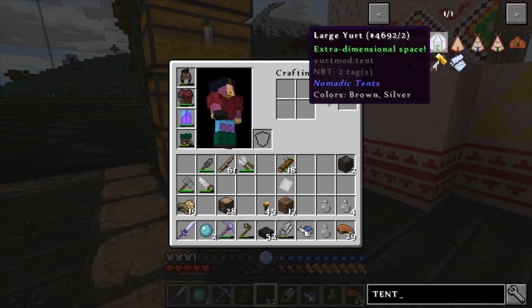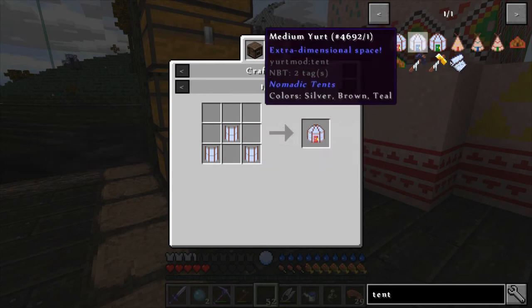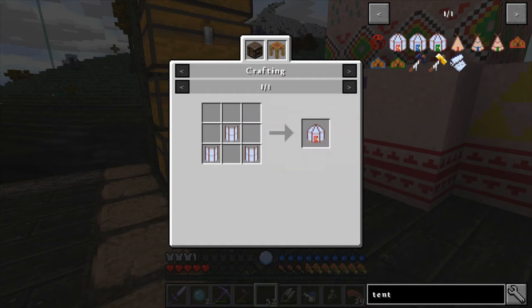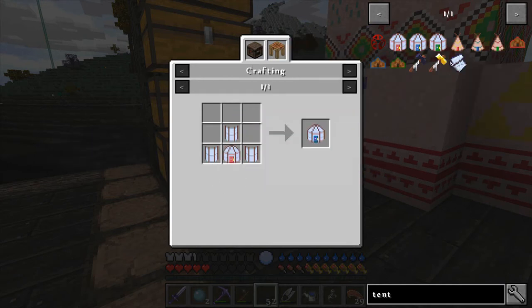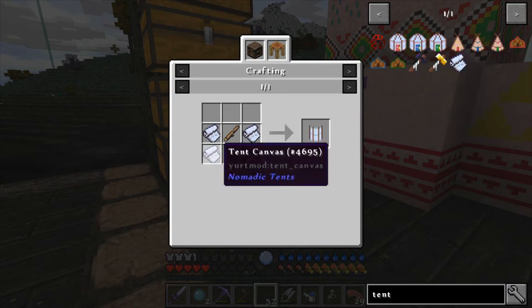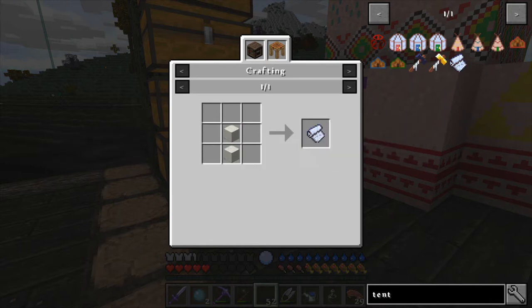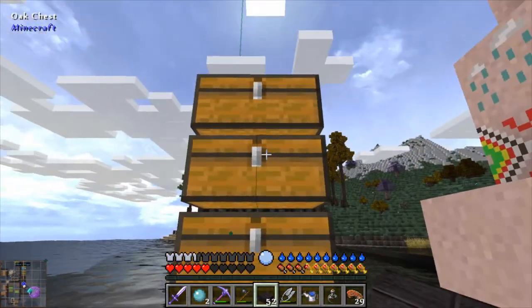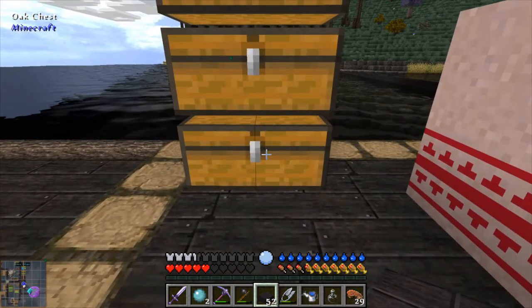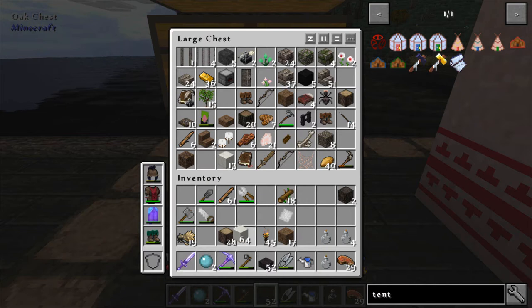The tent is made in tiers - to make the large you've got to make the medium, and to make the medium you've got to make the small. They all take three yurt wall sections plus the next tier up. So all in all we're going to need to make nine of these wall sections, and each wall section takes some tent canvas and a couple of sticks. Each tent canvas is two wool, so we need nine of those - four nines is 36, so that's 72 wool total. Maths with Relic, never a good thing, especially at one o'clock in the morning.